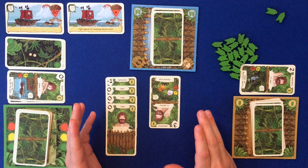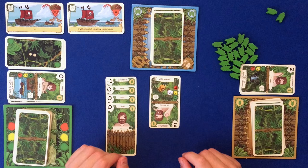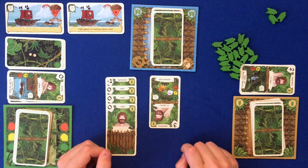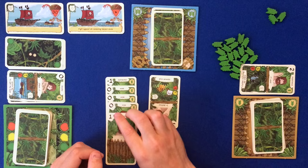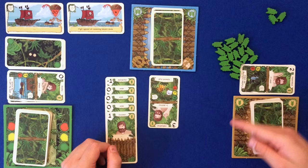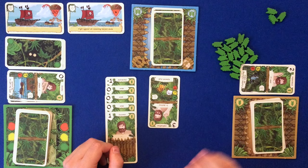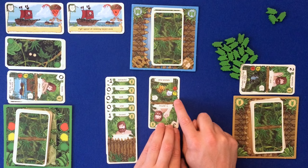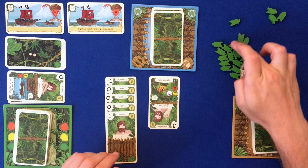We have two options: fail the mission, or draw more cards to increase our total. Let's try drawing a card - we lose a life, moving a token from our life supply into the pool, now on 19. We draw one card: focused, so our total is now zero. We could keep drawing but it costs a lot of life and we probably won't reach four. So we'll just fail the hazard - the hazard card returns to the discard pile and we lose life equal to the difference between what we got and what we needed.